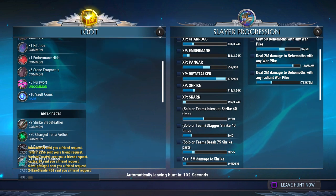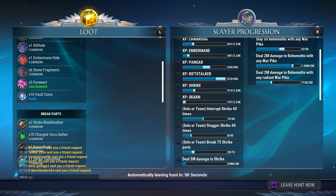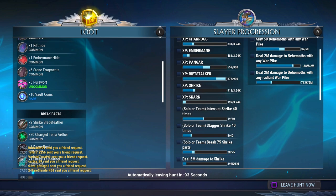This is a glitch bro. Every single time you do an excavation, they're giving you 10 free vault coins. Take advantage of this. Make sure y'all subscribe, turn on the bell notifications, and I'm out.